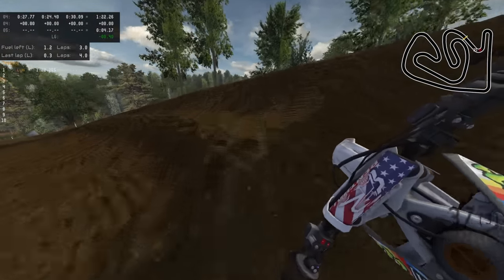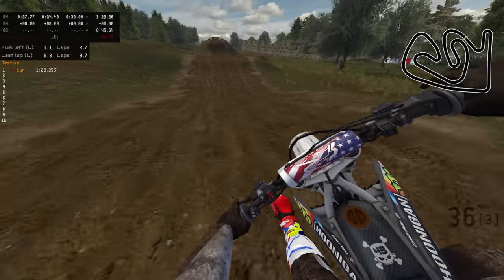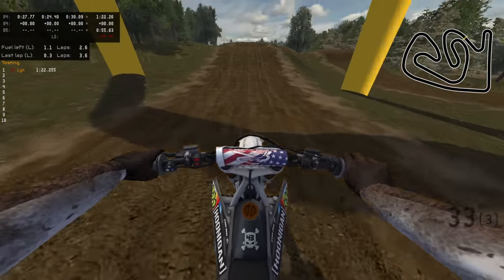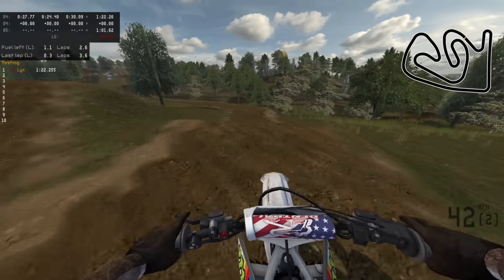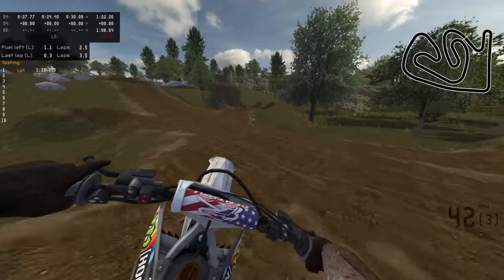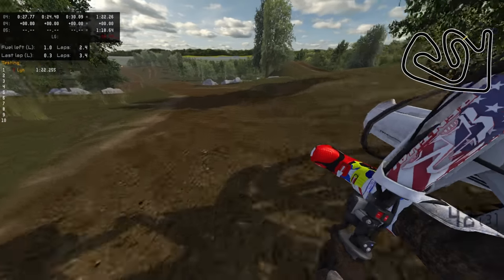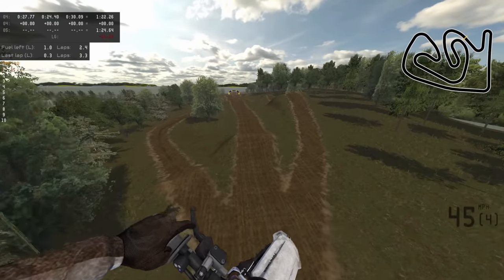We've got two tracks left to cover: the PP track and the pit bike track. I'll save the pit bike track for the end since I have to leave the game and load the pit bikes up. But this PP track is the one that's intrigued me the most from the sky and free roam camera - it seems to be a bunch of jumps that slalom back and forth, crossing over each other, but all at roughly the same speed. This would be really fun for 1v1s - it's almost like a different kind of straight rhythm. I've got no idea how fast I'm meant to be going over any of these jumps.